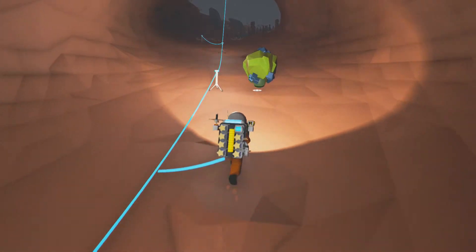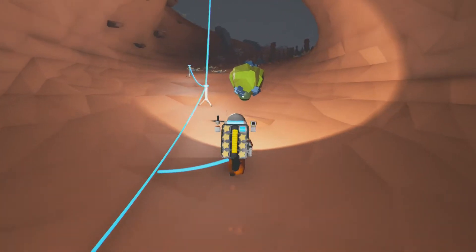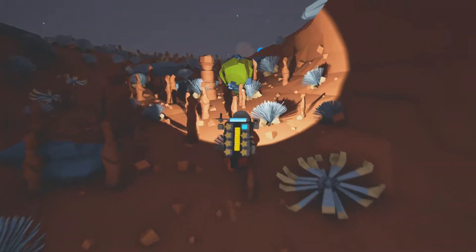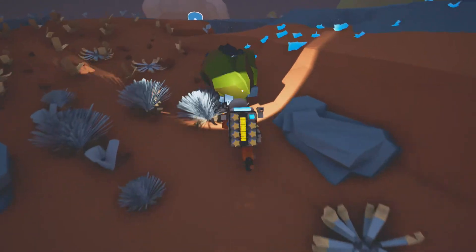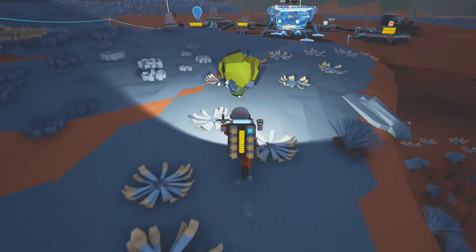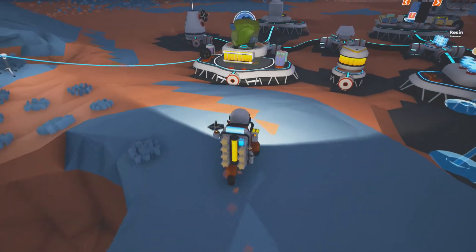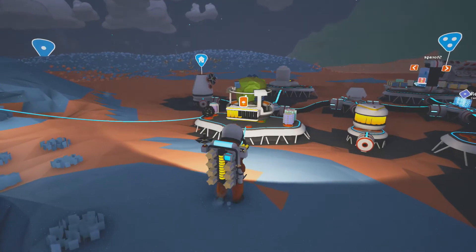I found a bunch more research objects behind me in the tunnels, and a good amount of copper — I have that in my backpack now. There is a lot of hydrogen, so we will not have to use the fuel condenser to fill up our spaceship. With the amount of copper I have now, I am kind of set on building it.